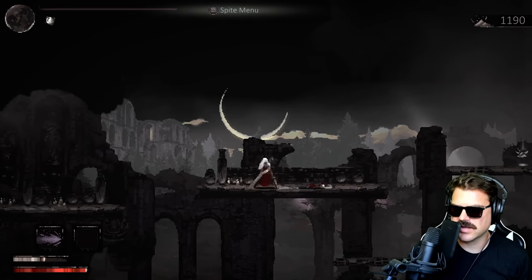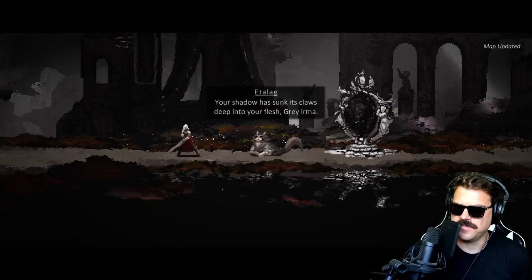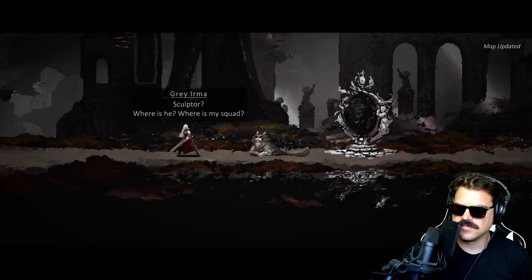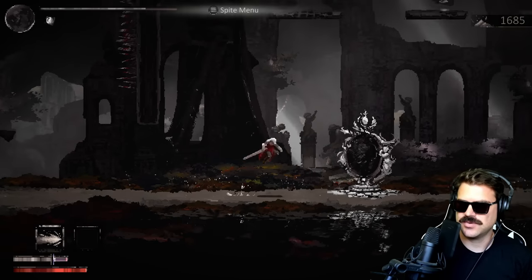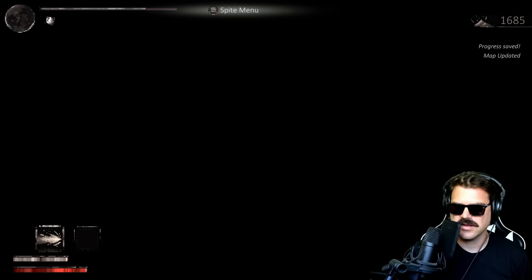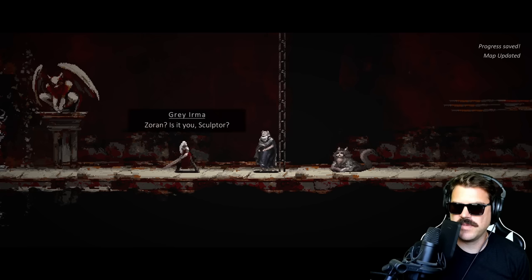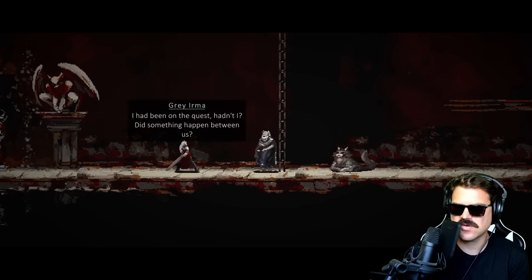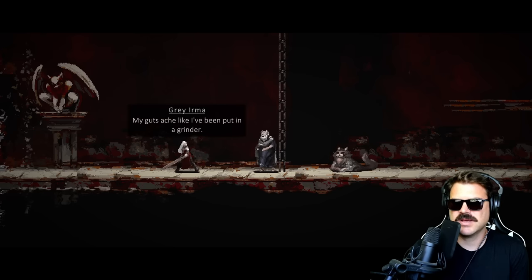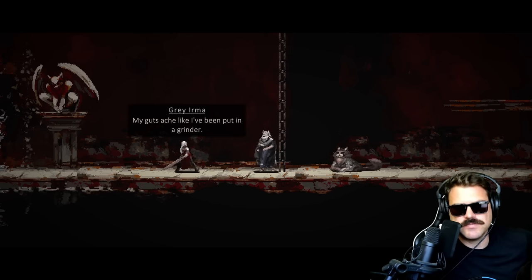This one looks positively dreadful. So we talk with the cat for a little bit — I'll let you dive into the story more. Every time we go into the black mirror it takes us to this weird spot and this old man is here. 'Zoran, is that you? Sculptor? What happened to me, Zoran?' He just doesn't talk. 'Did something happen between us? My guts ache like I've been put in a grinder.' So we pretty much died and lost all of our Ictor and we need to get put back together.